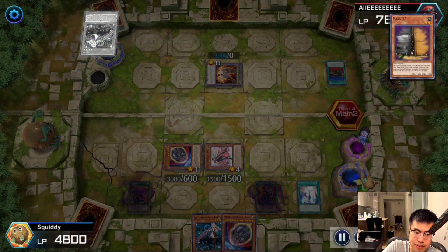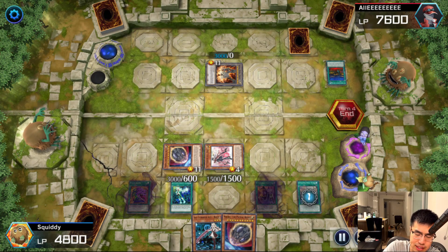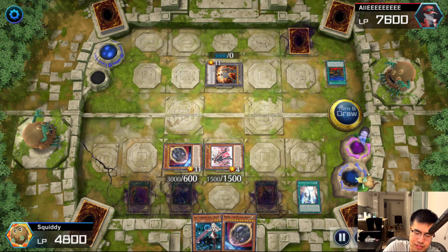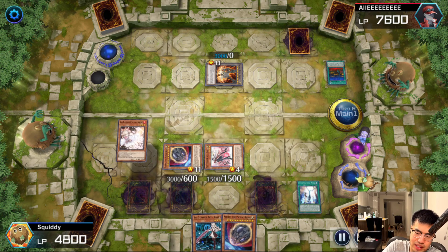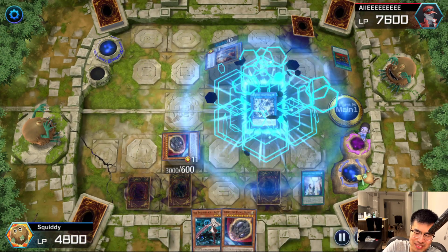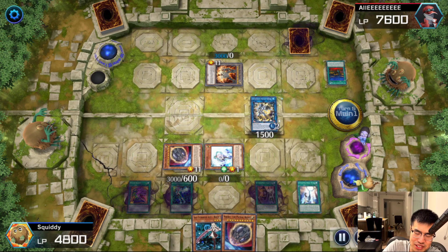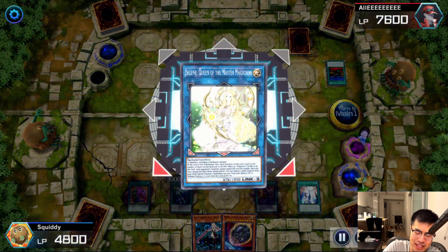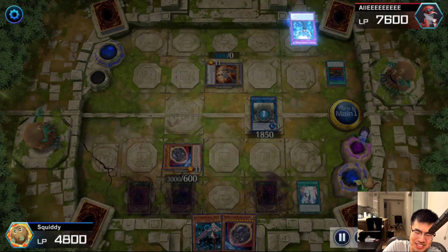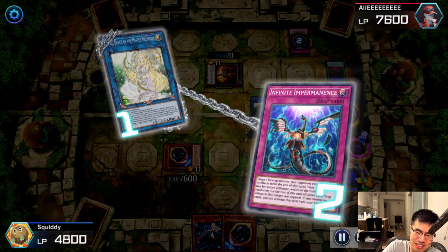He tries to bring back Ray, but as I mentioned, Called by the Grave negated it so he cannot. He sets an Imperm, which is quite obvious in the multi-roll spot. I decide to set the Engage and the game is completely over. I actually miss Liesl this turn because I was thinking about how to get the 3000 damage in, not realizing I could use Nib and the Saline to make Access Code Talker and then Engage and still kill him. But that's alright — it didn't really matter, I was just trying to get the game over as fast as possible since it was already done.